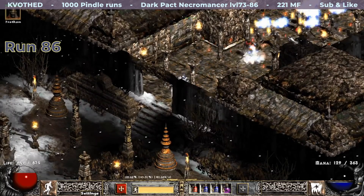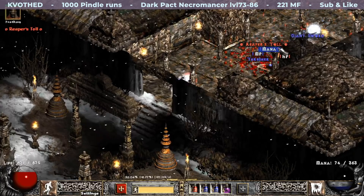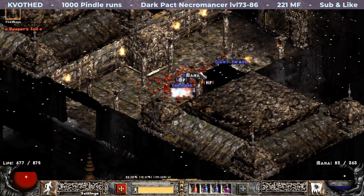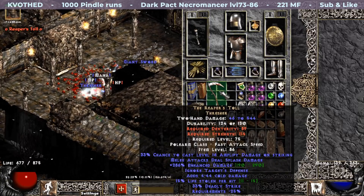Just about 4 runs later I get my first really awesome item. This is Reaper's Toll. My last one rolled garbage and corrupted even worse. Let's see this one — perfect lifesteal and 4% off perfect enhanced damage. Amazing!